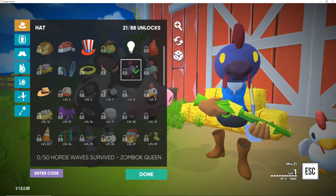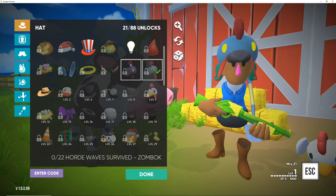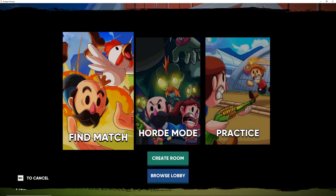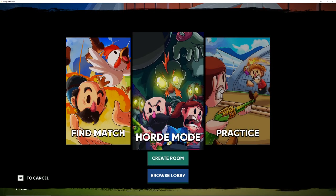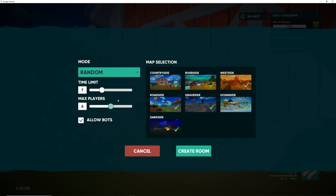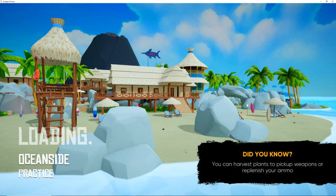Oh my goodness, we could have a chicken head - it's all locked right now though. Okay, I think we're customized, this is what we're gonna go with for right now. Find a match, horde mode, or practice - I think we probably should practice. Let's go ahead and hop in. Practice, time limit, let's do five minutes, max six players, create a room. If you're interested in playing this game yourself, I will have a link down below.